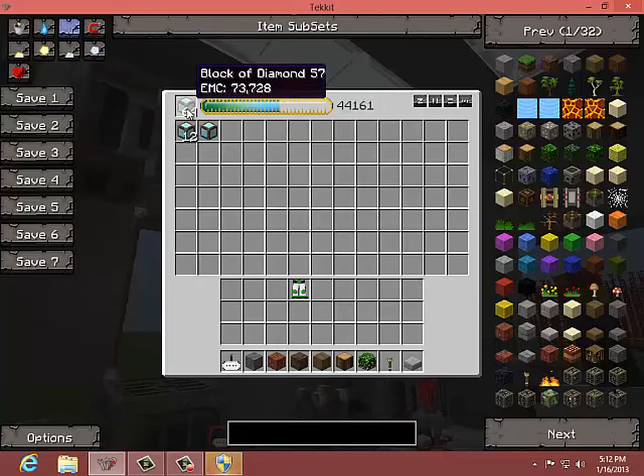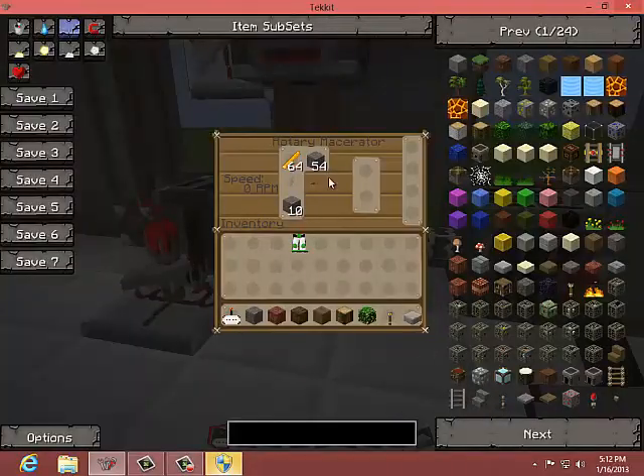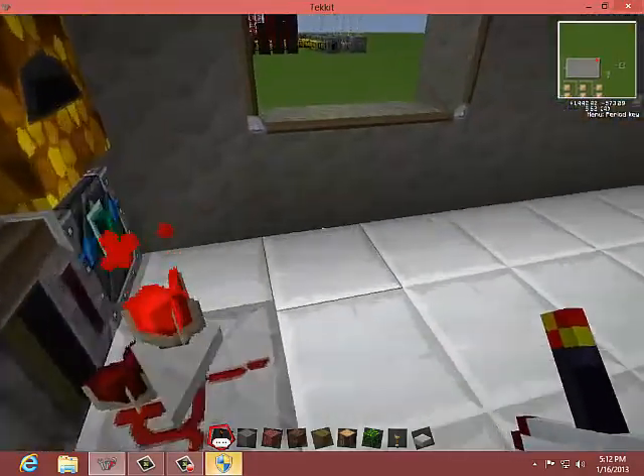Right here we have a UU matter machine that makes diamond blocks. These are all legitimate diamond blocks, and I will make a tutorial on how to build this machine.